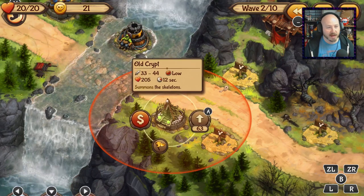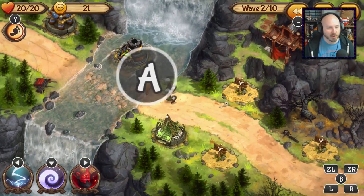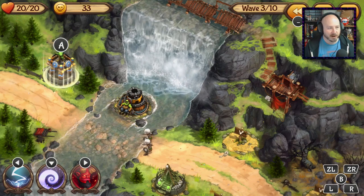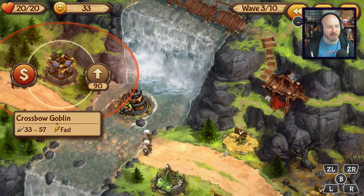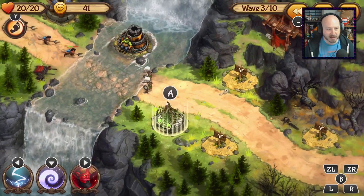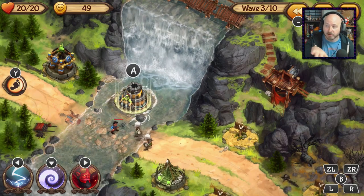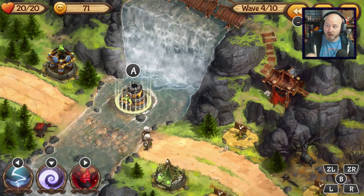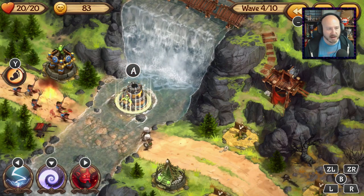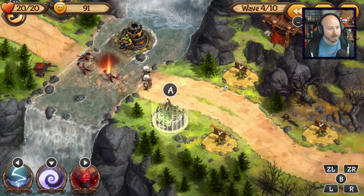You can hit Y again to get more gold the sooner you bring a wave out, so it's sometimes smart to do that. We can bring out the old crypt tower, which spawns skeleton characters. What I really like about the old crypt is that you can select a yellow flag on screen and actually position the skeletons wherever you want — in the water or closer to it. It's almost like an RTS-type setup, which is great.